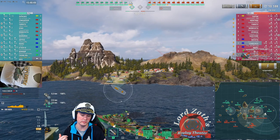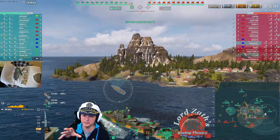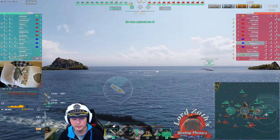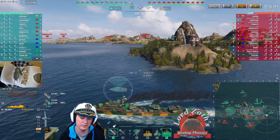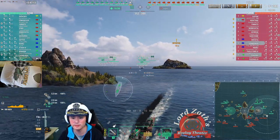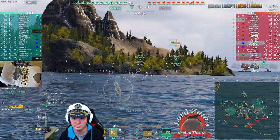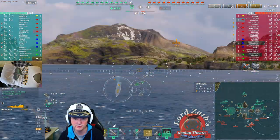If you'd like to look around and see a different perspective than what the player is looking at, hit the C key — C for camera. Now you can use the mouse and drag it around to see what else is out there. This is handy if you want to look at a replay but follow somebody while something else is happening. For example, if I want to look at the rest of my team following behind me, I can zoom in.